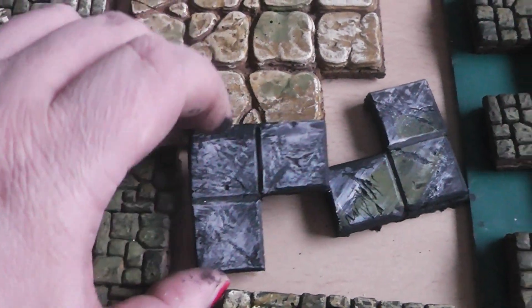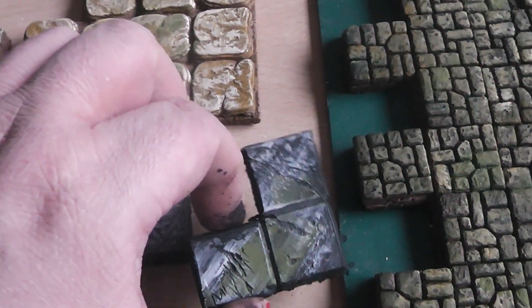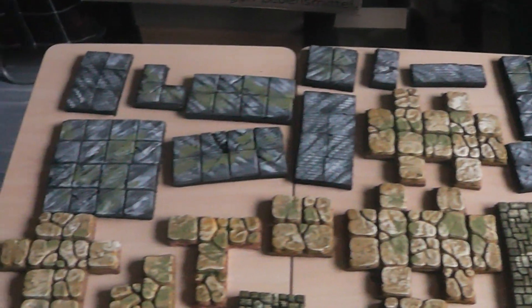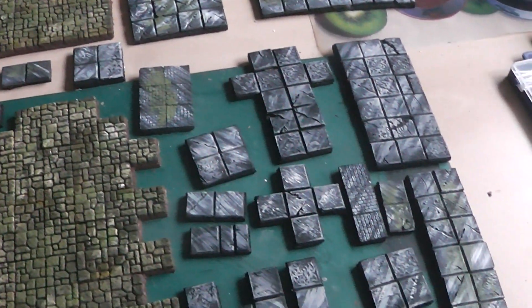And then of course we have the old black and grey ones here. I have added also a little bit of moss to them here and there, to represent destroyed ruins of some sort.